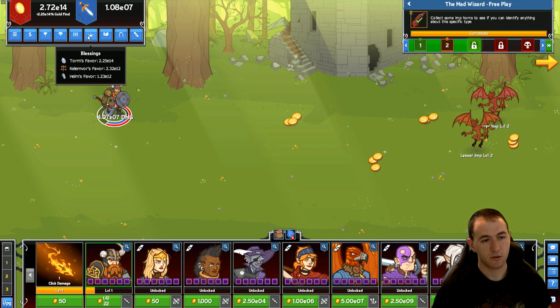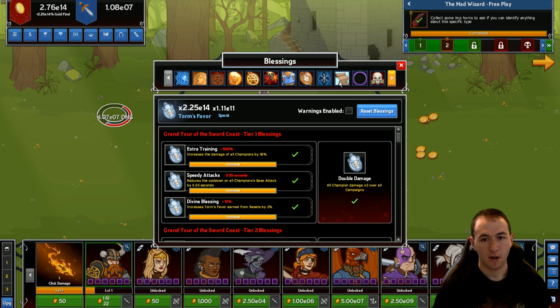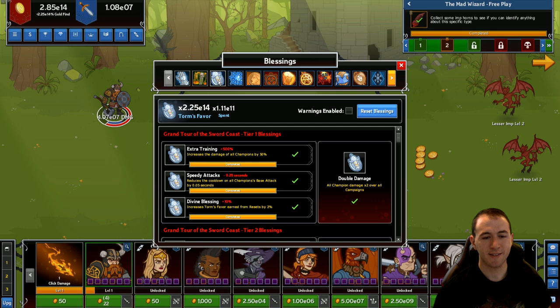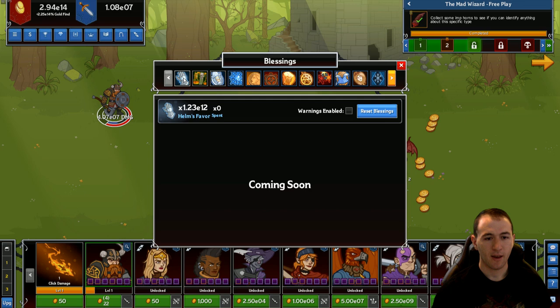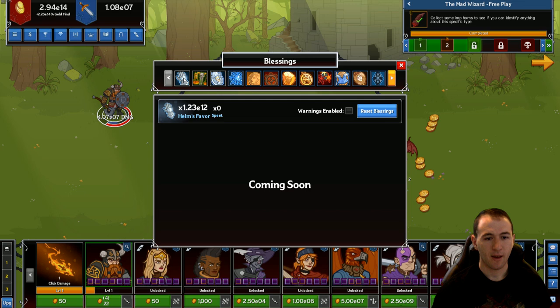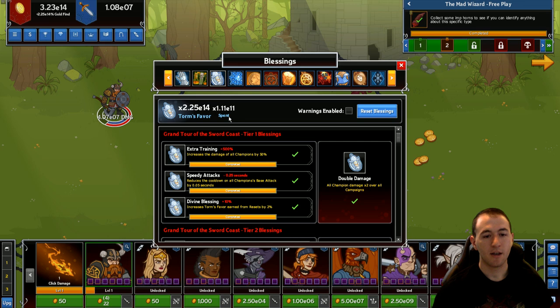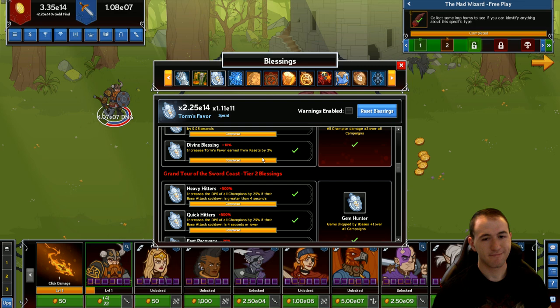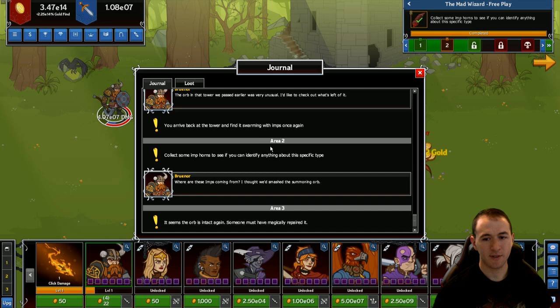Blessings are a huge component of this game. They're located here — if you click on it, you'll see a lot of buttons. The main one you might see currently is Torm, which is the favor attached to the main campaign. Telumvor is for Tomb of Annihilation, and Helm Spirit is for the newest campaign, Dragon Heist. The idea is the same for all of them — in the Torm campaign you'll have a purchase button where the check marks are. We'll get into it a whole bunch later.